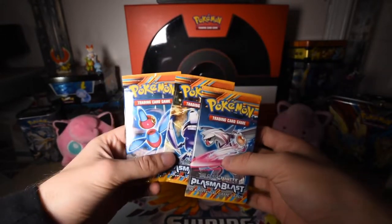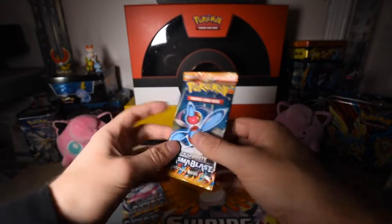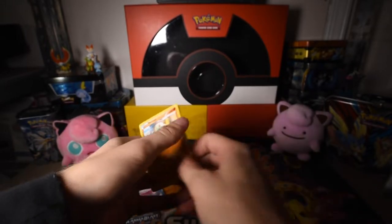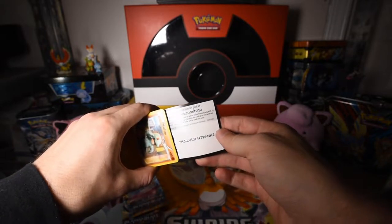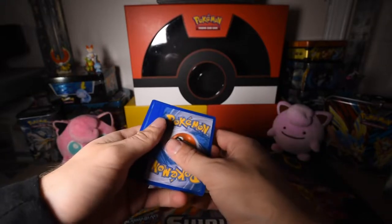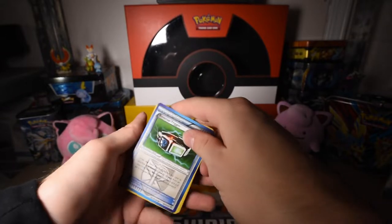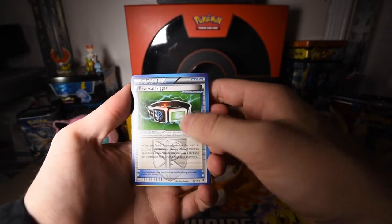A set I have never actually opened before, so I'm pretty excited. We're gonna start with Porygon Z. There is the code — pretty old code. And are these... I'm gonna guess these are three to the front. No discard. Let's just see how that works. We have a Reversal Trigger with a blue border.